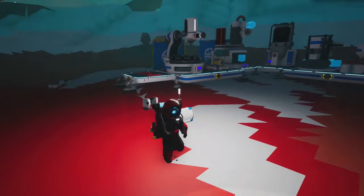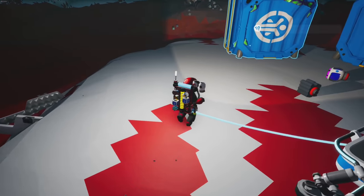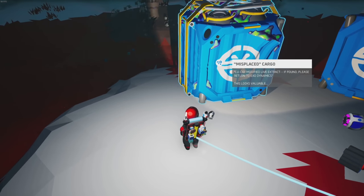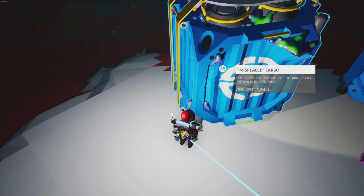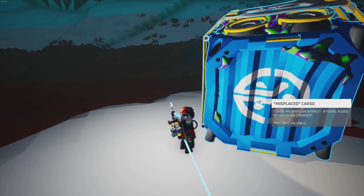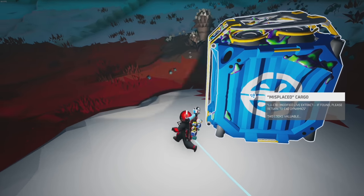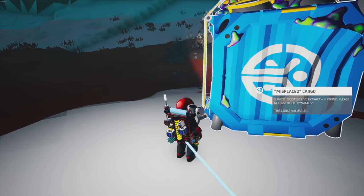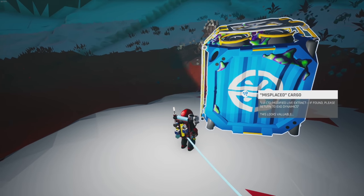First things first: if you want to find this container specifically - the misplaced cargo - it has all this gooey stuff in it and actually sounds like it has liquid in it. It says 'misplaced cargo, lucid modified live extract, if found please return to Exodynamics, looks valuable.' These containers are only found on two planets: Vasenia and Novus. Those are the only ones with the aurora borealis-like lights in the sky, and that's the only two places you can find this.